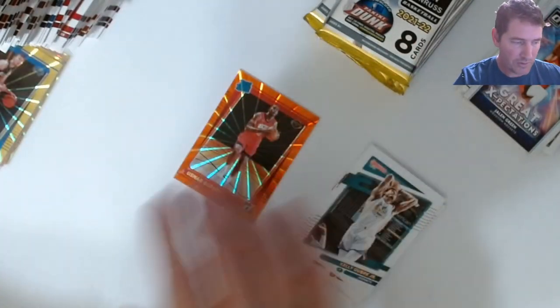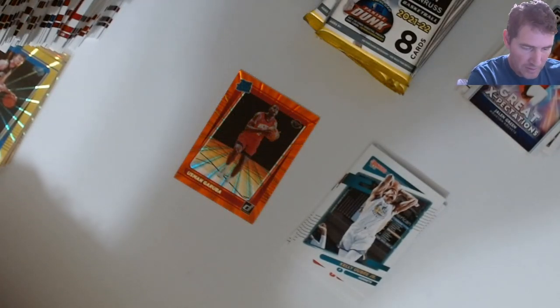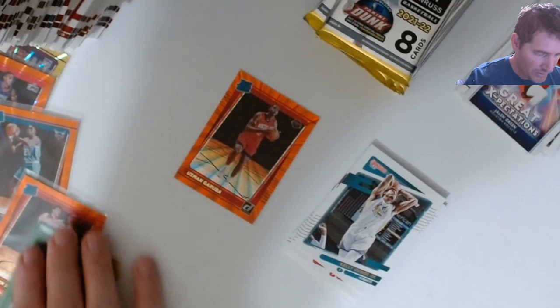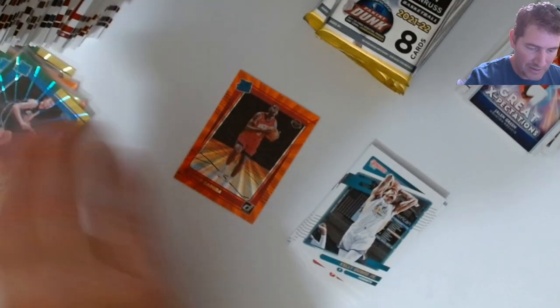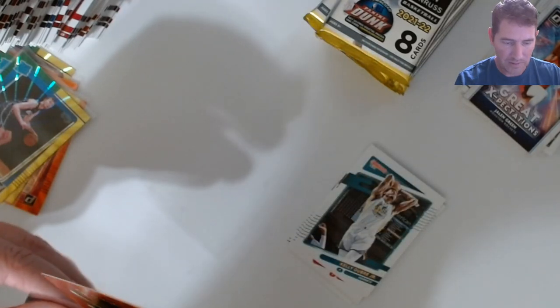Another orange rated rookie — Usman. Did I get him earlier? No, I was going to say I got his orange one earlier — no, I didn't. I don't know much about that player. That's a rated rookie parallel and they've been very elusive.